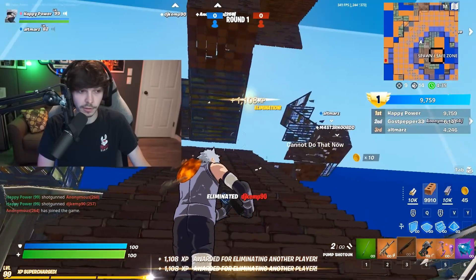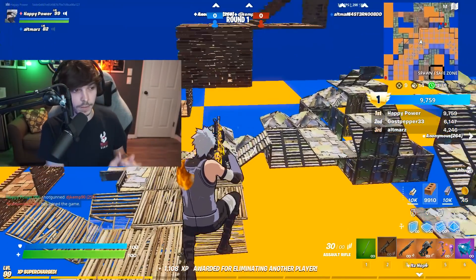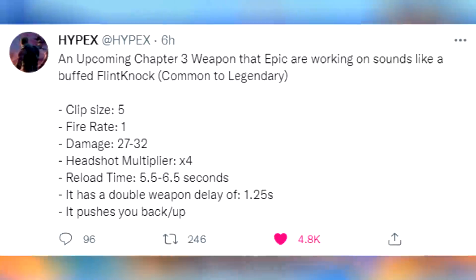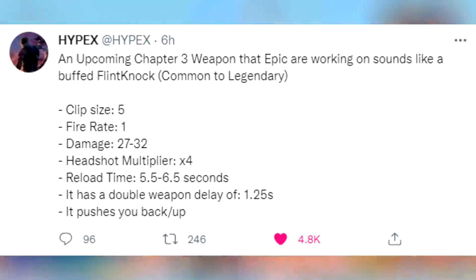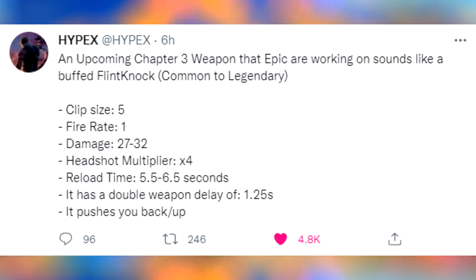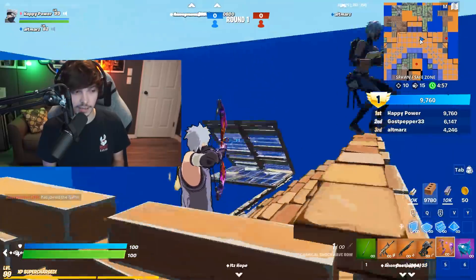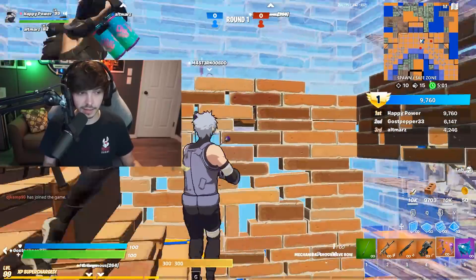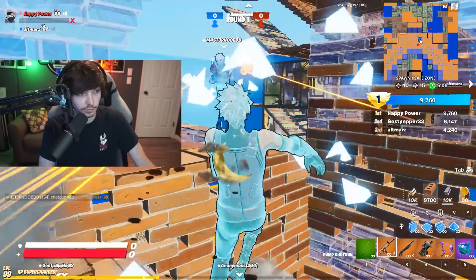There's also a very cool weapon leak — quite good timing since we just talked about the flint knock. The upcoming Chapter 3 weapon that Epic are working on sounds like a buffed flint knock. It goes from Common to Legendary, clip size of 5, fire rate of 1, damage 27 to 32, headshot multiplier times 4, reload time 5.5 to 6.5 seconds, double weapon delay of 1.25 seconds, and it pushes you back and up — just like the flint knock pistol but more buffed, with more damage and overall just better. Epic Games is really experimenting with weapons in Chapter 3.